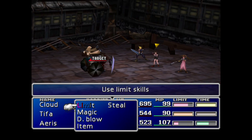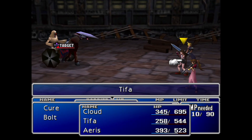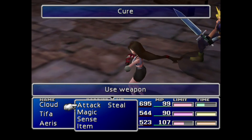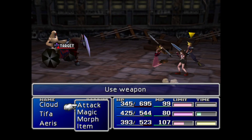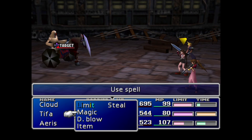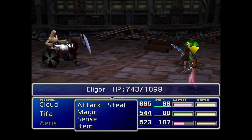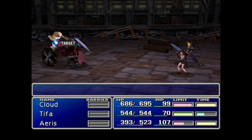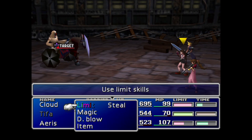What we're going to do is actually not use Limit Breaks. We don't want to risk killing the Eligor before we are able to morph it, so we want to make sure we just start hitting it with normal attacks. We are going to use Sense early on — once you've cast it once at the start of the fight, as you target the creature with your other attacks throughout the fight, it will automatically tell you how much HP is remaining on the enemy.